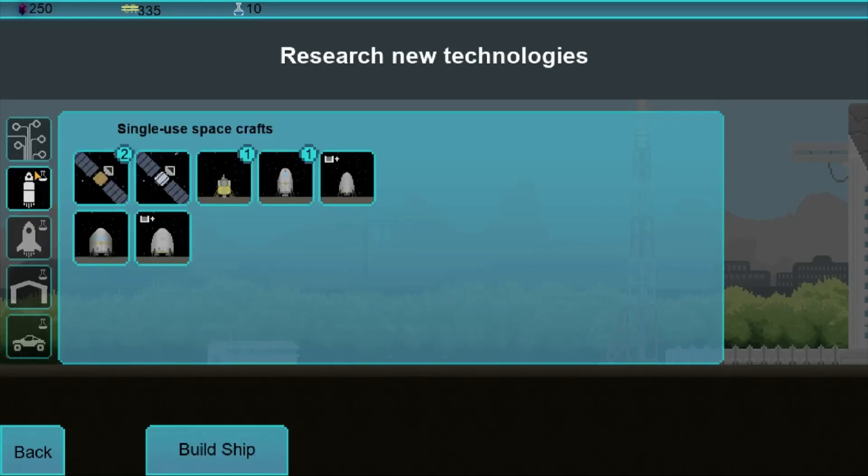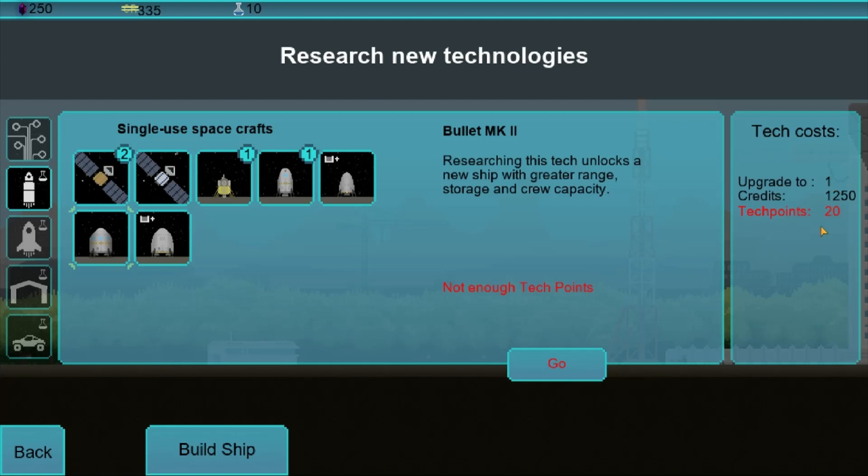I want to come to research and unlock this guy, but I need twenty tech points and I only have ten up here at the top. Same with credits and same with that.